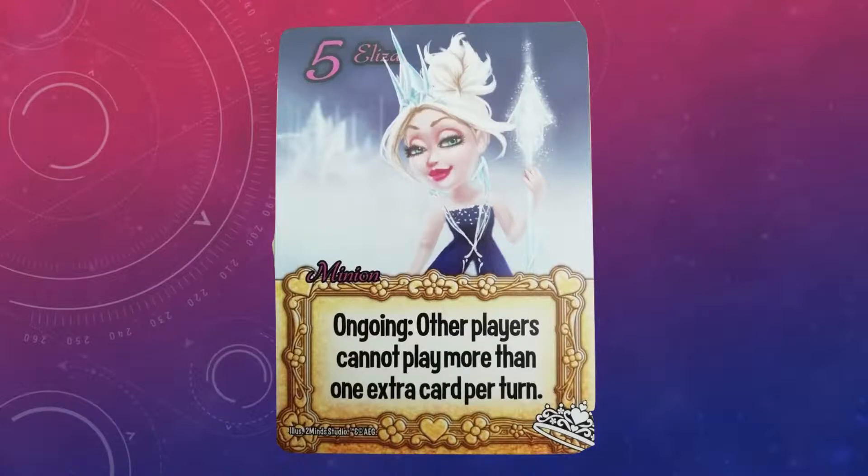So many factions have extra plays in some capacity, and to limit them to just one is unbelievably strong, and it can swing matchups that might have been unfavorable into favorable. Eliza single-handedly buys the faction time. It slows the pace of the game down, and it forces swarm, rush, or combo factions to play at your pace.